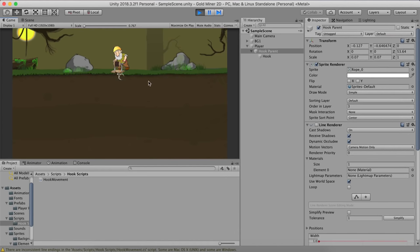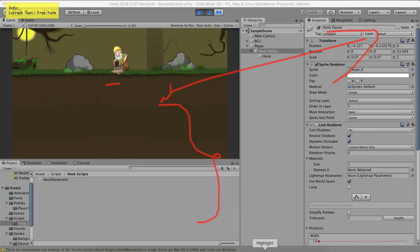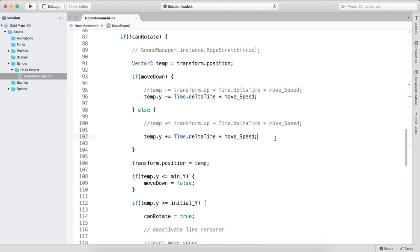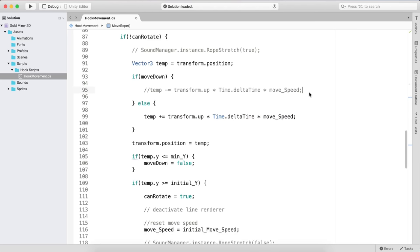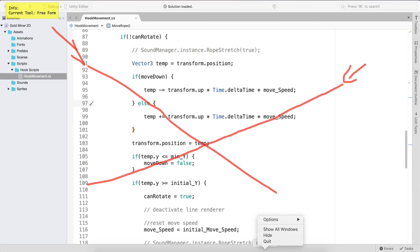Moving forward — basically our player is done. We don't need to put anything on him in terms of box colliders and whatnot because the magic happens on the hook. What we can do is right click and create a new folder for prefabs. Create a folder for player prefabs, and simply drag and drop the player there to save him as a prefab. Moving forward, let us add the hook for the player. Select the player, right click, and we are going to create an empty game object. This game object is going to be our player_hook_parent.